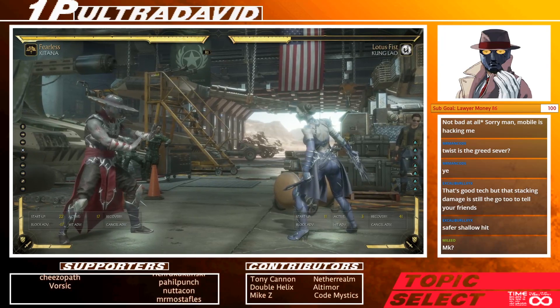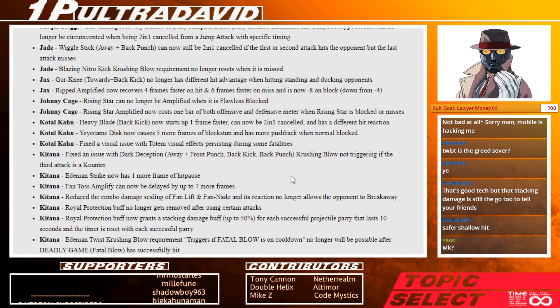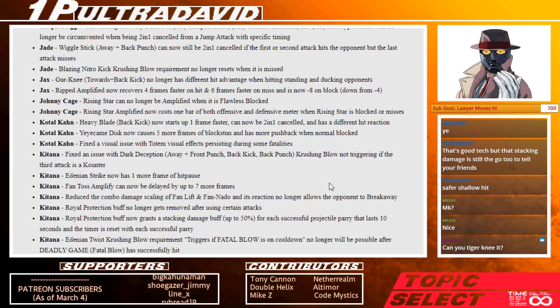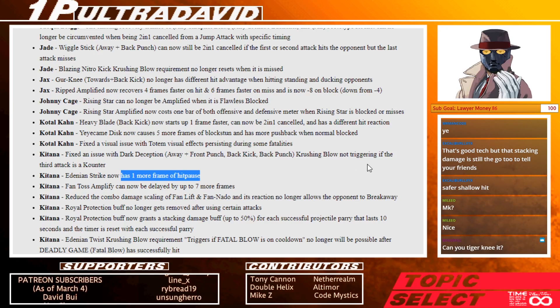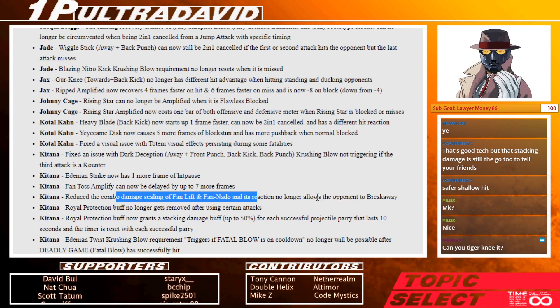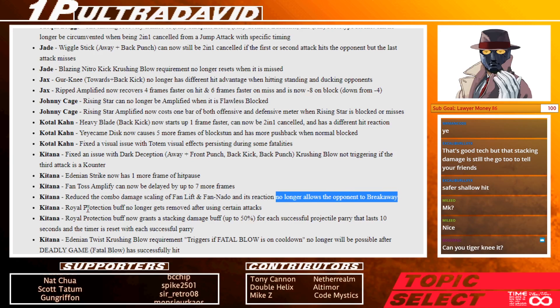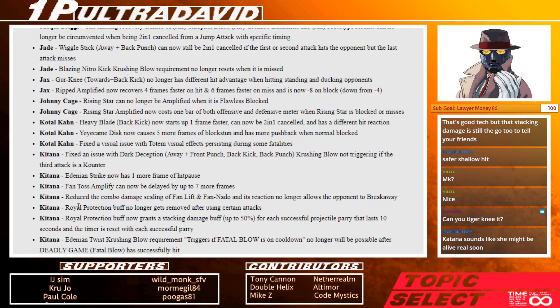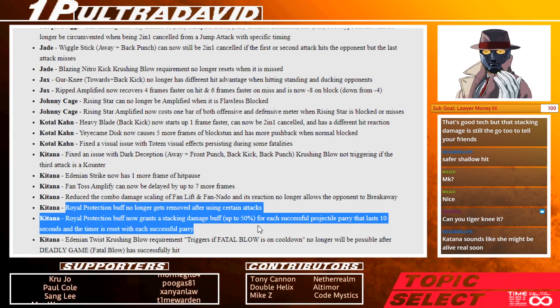Alright, Kitana — she got a ton of stuff. The crushing blow on back 1, 4, 2 now triggers if it is a counter, which it should have already done. Jump 2 has one more frame of hit pause — huge. Fan toss amplify can be delayed — I like this, that's a cool buff. Then reduced combo damage scaling on fan lift and fan nato, and no longer allows the opponent to break away, which is great. So she's now going to be dealing more damage more consistently, which is great.